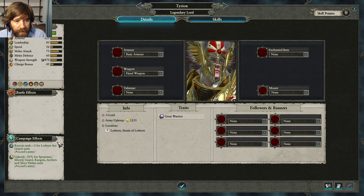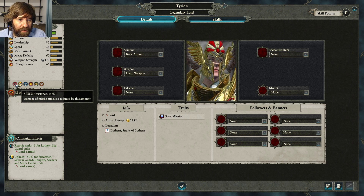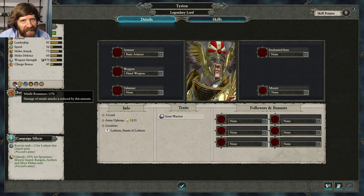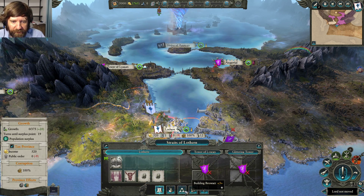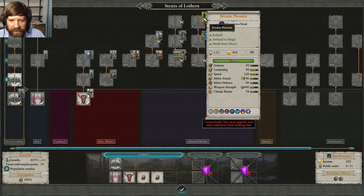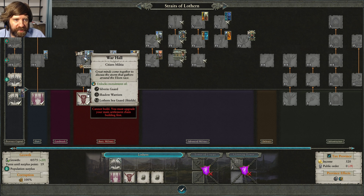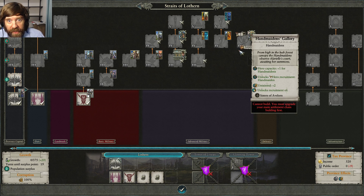The Sisters of Avelorn fire magical arrows, which cut through all physical resist but can be reduced by magic damage reduction. Magic damage reduction reduces not only spell magic but also magical attacks and magical projectiles — many lords have some magic resist, and items can grant it too. There's also missile resistance which reduces all missile damage, and ward save which is basically physical resist and magic resist all rolled into one — extremely powerful but rare, mostly on lords with special items.